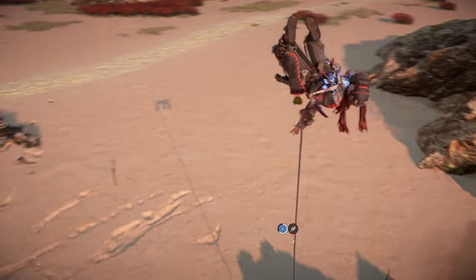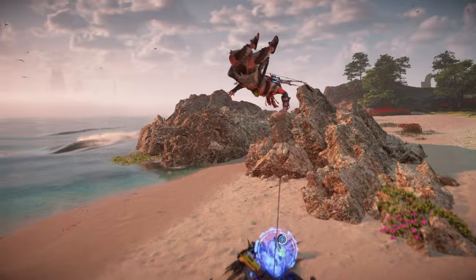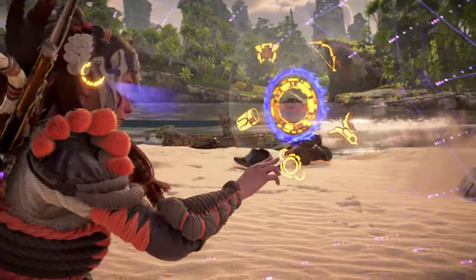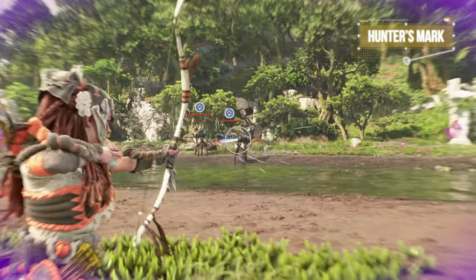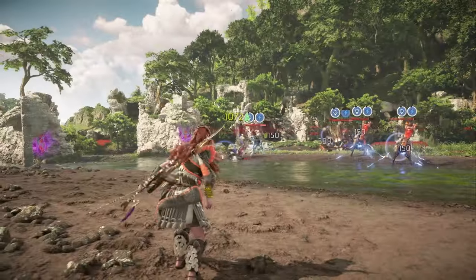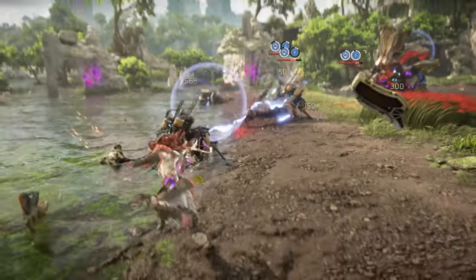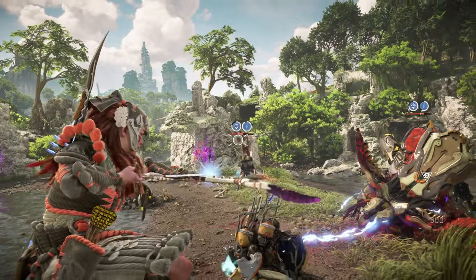Since we're on the topic of shock, I also tested out the Hunter's Mark Valor Surge, and found it worked especially well with groups of lightweight machines like Leaplashers, Burrowers, Scroungers, or even Skydrifters. When activated, you'll be able to mark a handful of machines with your Hunter Bow. Destroying a component on a marked machine deals an additional 300 damage to that specific target, and if one of the marked machines is destroyed, a generous amount of shock damage will chain to the rest of them. Once they're shocked, Aloy can go in and finish them off with a Grapplestrike. Hunter's Mark has more of a situational use case compared to the other mentioned Valor Surges, but definitely give it a try and see what you think.